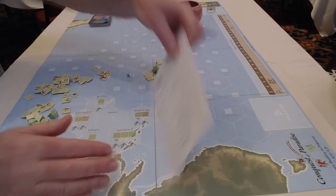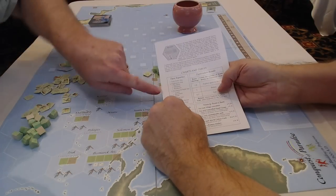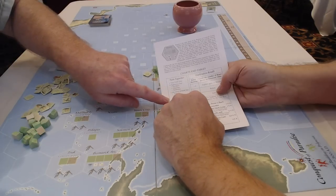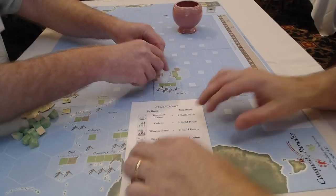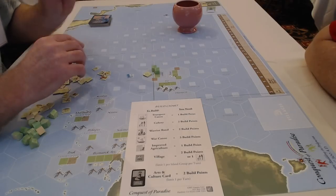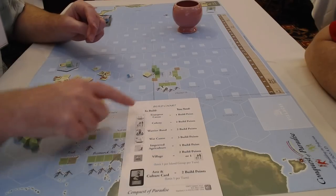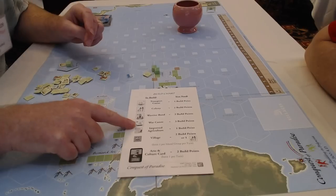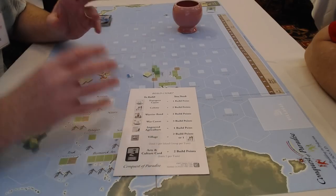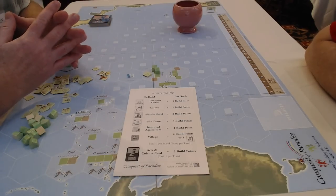Let's skip to building. So where are we in the sequence? Exploration, movement, battle, and now building. When building comes along, everybody counts up the number of villages they have. At the start you have two villages, so you have two build points. With build points you could build a transport — they only cost one point — or a colony, or a warrior. War canoes cost three points and are the most expensive thing on the board because they represent offensive capability, and you have to have war canoes to attack someone.